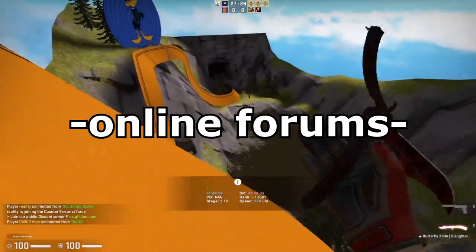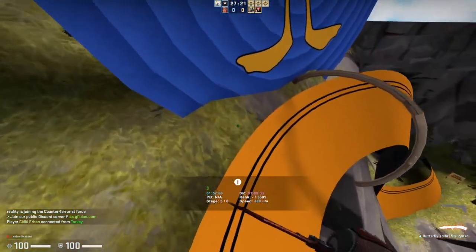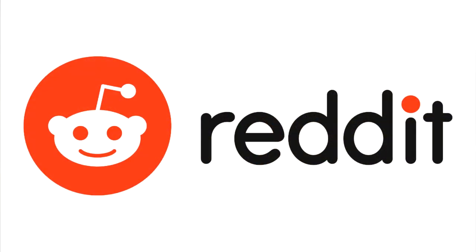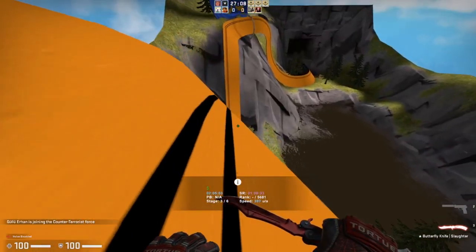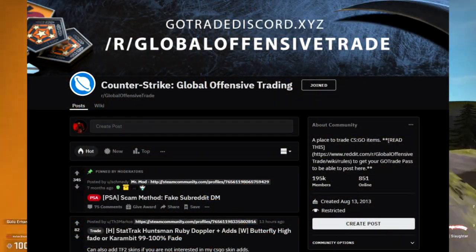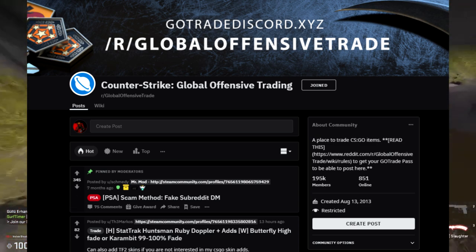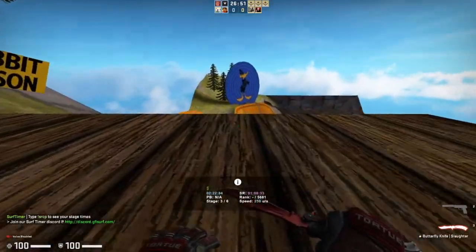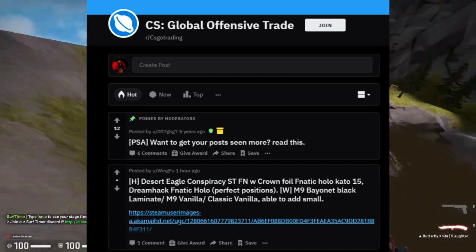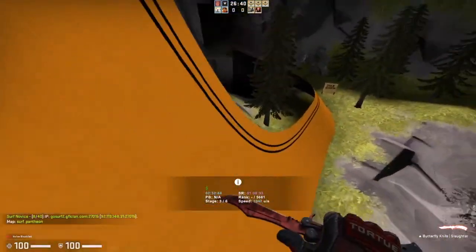Moving away from Discord servers, we have online forums, which are another mode to find a lot of trades online. They're not as prominent as they used to be, but there are still a few good options. On Reddit, for example, there are quite a few subreddits for CSGO trading — just keep in mind that some of them are actually scam subreddits, so do a bit of research. The biggest one is r/GlobalOffensiveTrade, which is probably the biggest CSGO trading forum on the entire planet. I always find myself posting trades there whenever I do trading. There are others like r/CSGOTrading, but those are vastly less used, so I'd recommend sticking with GlobalOffensiveTrade.